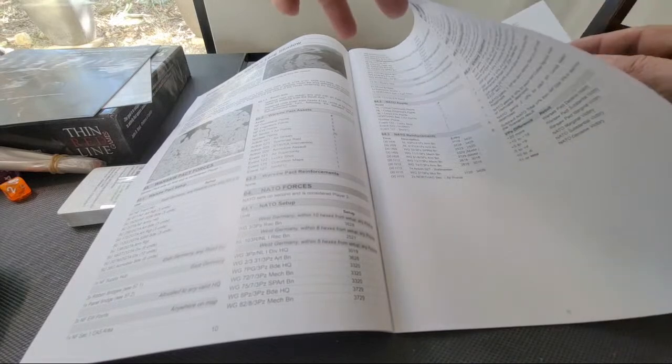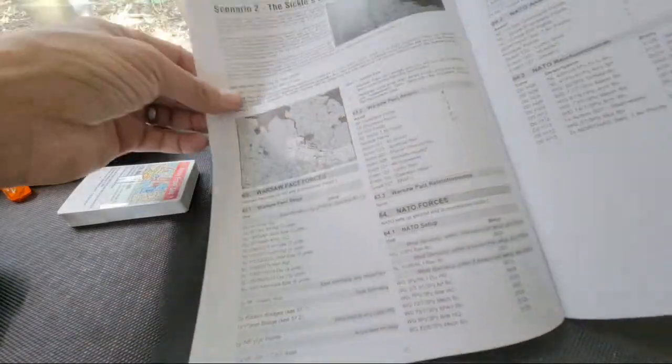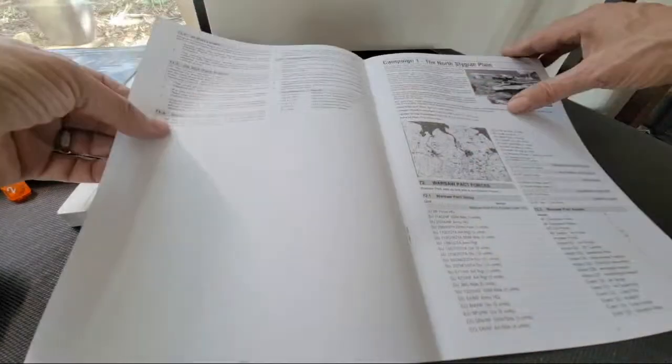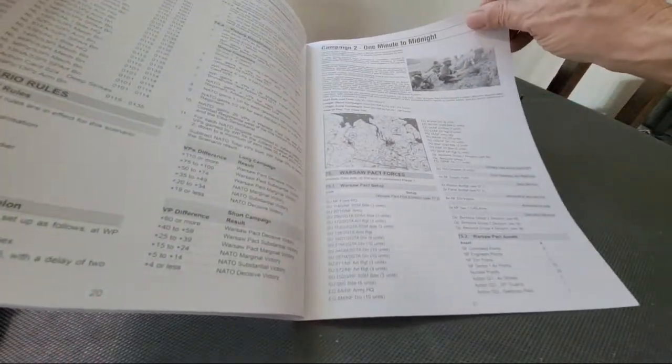Then we've got scenario one - probably a nice little introductory scenario. Scenario two, Sickle Shadow, a little bit more comprehensive, and you can see the sections of the map that it covers. Three, four, and then a campaign. Then there's a second campaign - One Minute to Midnight.